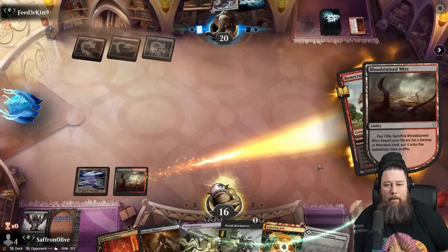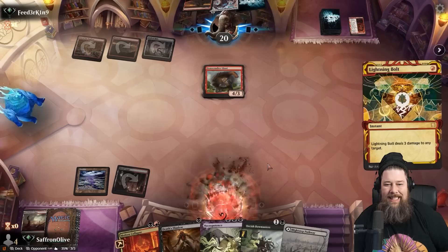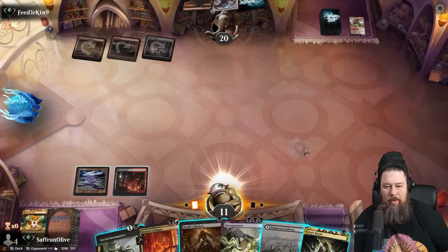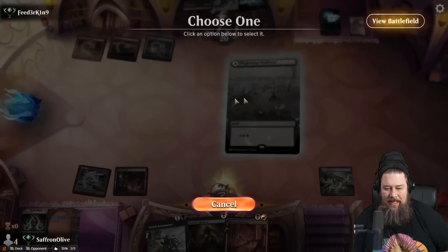We kill the Bone Crusher — and Dark Ritual, oh, that's actually insane. That was a really good draw. We were going to have to choose between Death Shadow and Necro. Now we get to Dark Ritual out the Necro and play the Death Shadow. In theory, this should set us up for the win next turn. We need to hit a Fling off the Necro, but we get to draw a ton of cards.